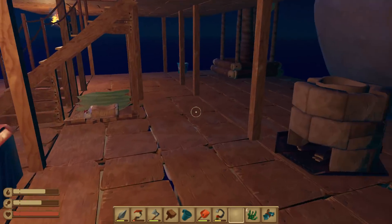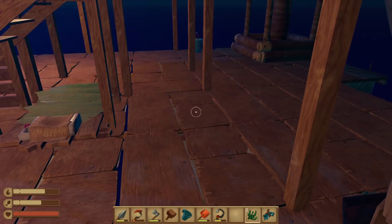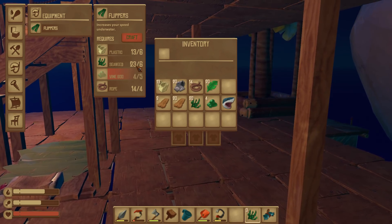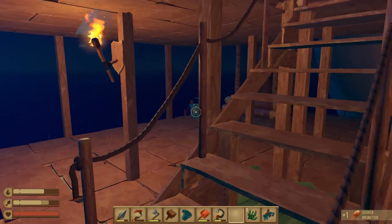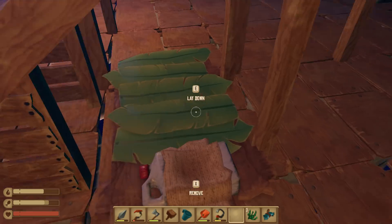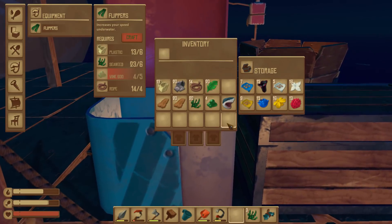In the meantime, before we do that, we're going to cook up some more vine gods. I think I need five to make flippers — five vine gods, a bunch of seaweed, and some plastic. They're not going to be very comfortable. Let's wait for that, then head down and find that copper. I might wait until morning — the only problem with sleeping in this game is you do lose hydration and food because it simulates sleeping all night.